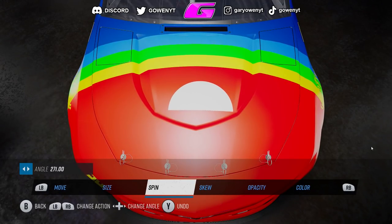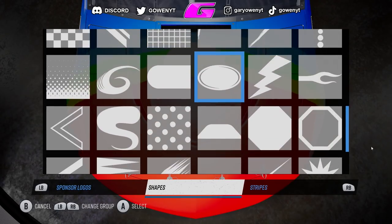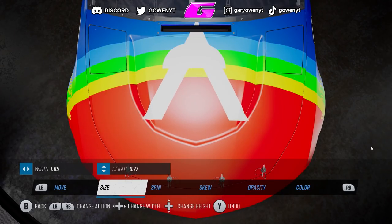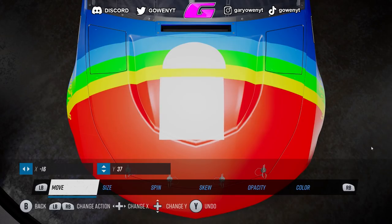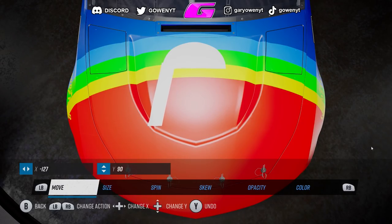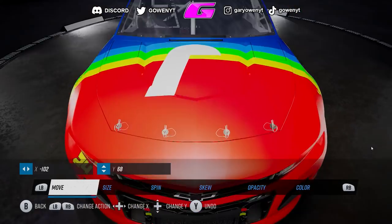Now it was time to try and make the Exalta logo. I knew this was going to be complicated and didn't think it was going to turn out very well given my experience with this paint booth. I ended up using rectangles. I tried using another shape but realized you can't take parts off a shape — you can't select an area and delete it. So I had to use the square object again and mess around with the skew to eventually get a nice slant going. I felt like it was going to look half decent. Obviously we can't put the word 'Exalta' under the A because you can't put text or font on the car, and you can't make custom logos.